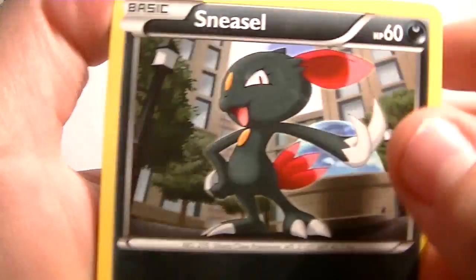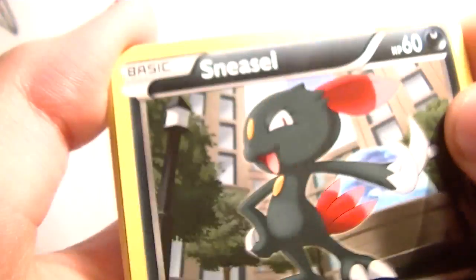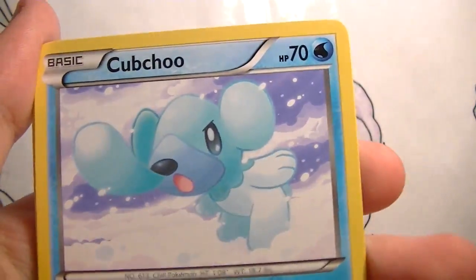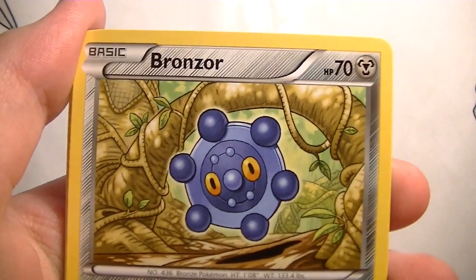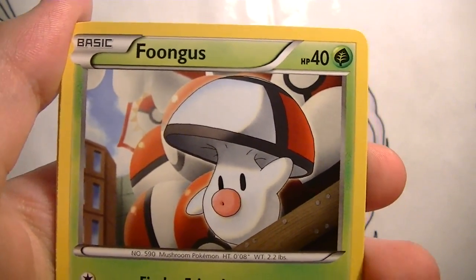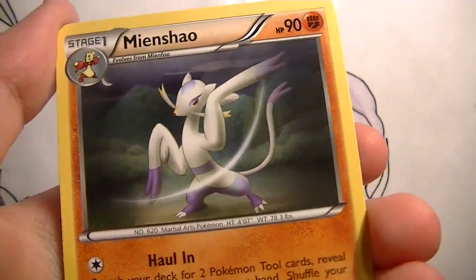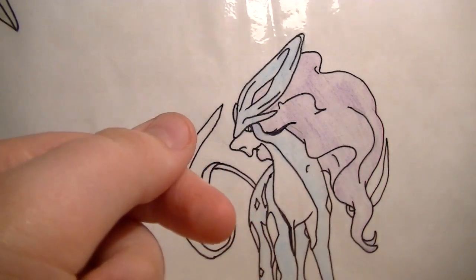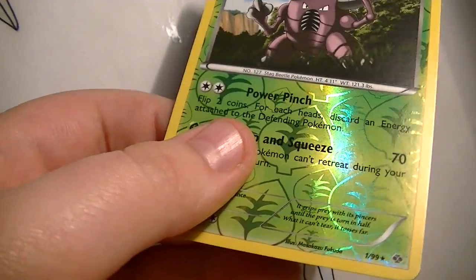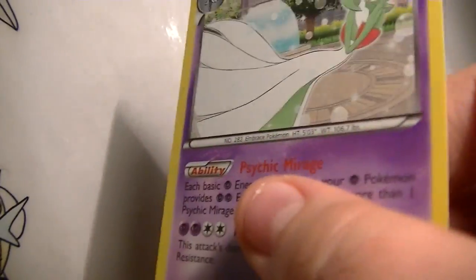Set off with the awesome piece Sneasel. Sneasel. Cubchoo. Growlithe. Bronzor. Foongus. Curlier. Jigglypuff. And Mincino. Reverse — that one's broken. Printer. Another. And the rest. Another. A Garchomp holo. So I already have this. Since you're getting a lot of Garchomp holos.